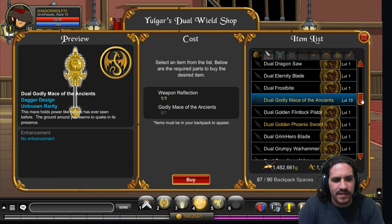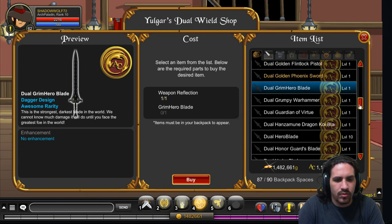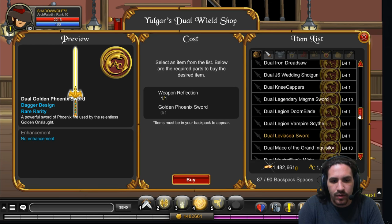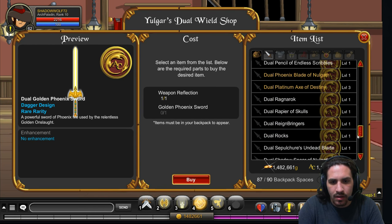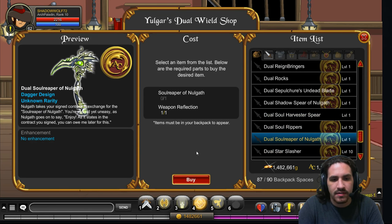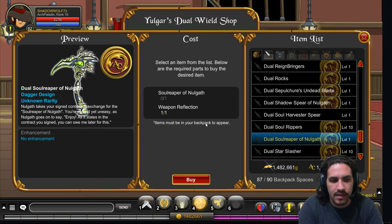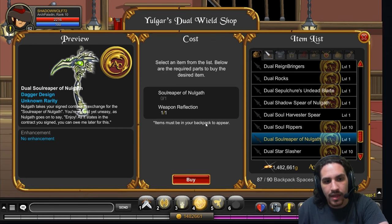There's a whole bunch of items. The Grim Hero Blade, you can click and change it. All of these items in the shop are dual wielded. To create them, you need the original version of the weapon and the weapon reflection. You need the exact version of the weapon though. For example, the Solar Reaper of Nolgath — this merge requires the Soul Reaper of Nolgath specifically, and when you merge it into this shop you use that version.